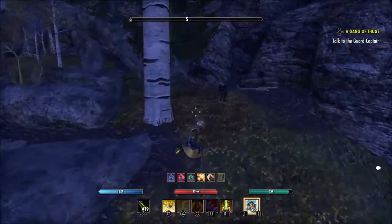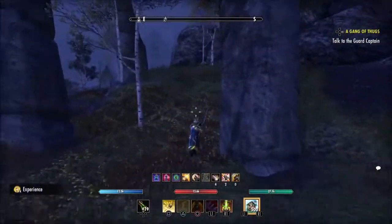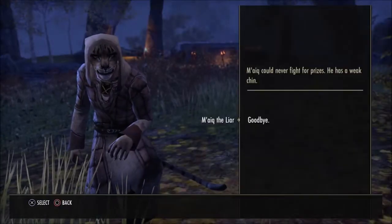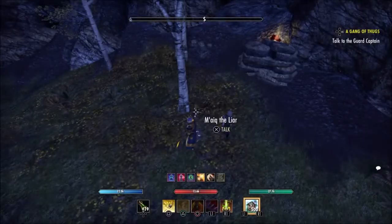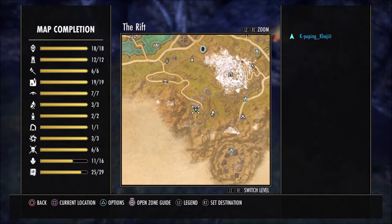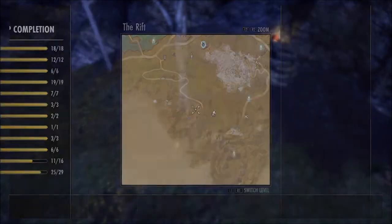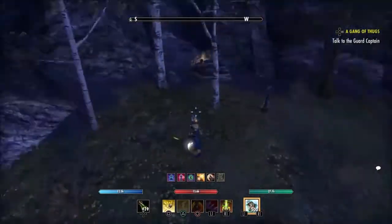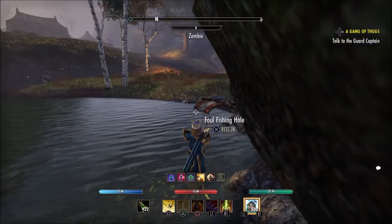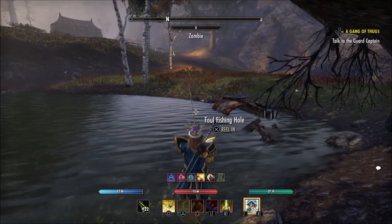We'll just show you the map again. And now we're off to get Marky. This is my third attempt coming to these trees to see if he was here. Third time lucky — and we've got Marky the Liar. So that's our five strangers done.